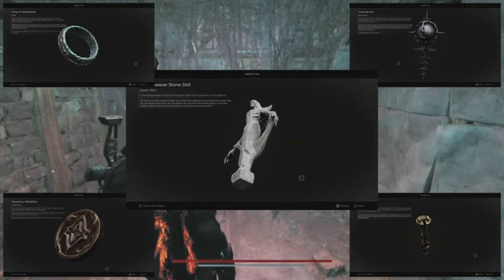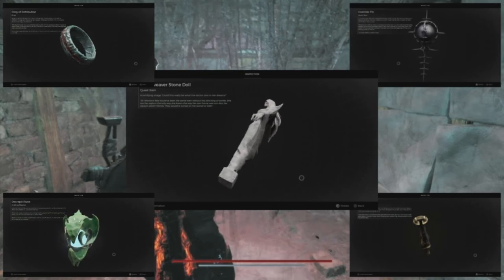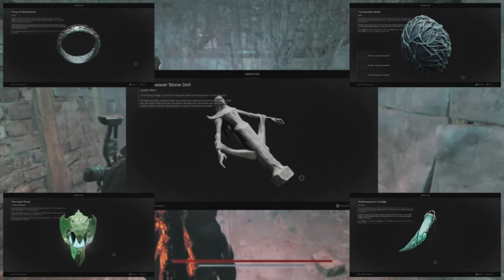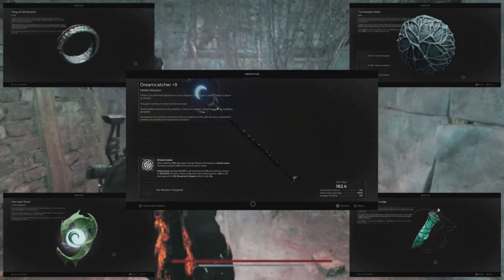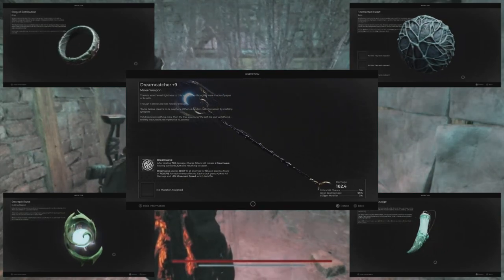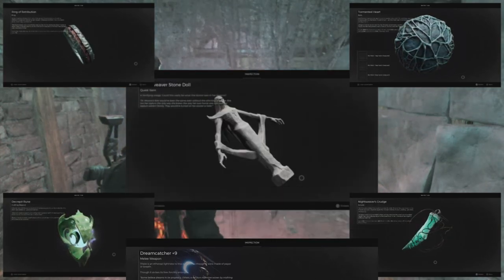You're going to be trading in these items to acquire rewards: the Dryas Anklet gives the Ring of Retribution, the Ravenous Medallion gives the Decrepit Ruin, the Overdrive Pin gives the Tormented Heart, and Colquette's Razor gives the Nightweaver's Grudge. Lastly, you'll be trading in the Nightweaver's Stone Doll to acquire the Dreamcatcher, which is a very useful item for acquiring other secrets we'll go over in another video. You really should get that.